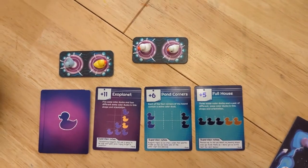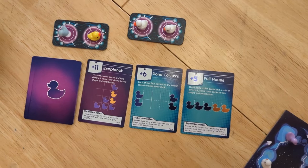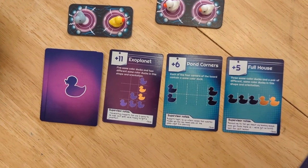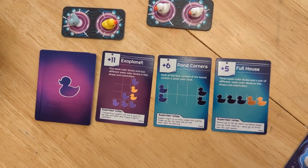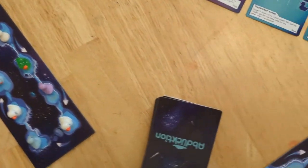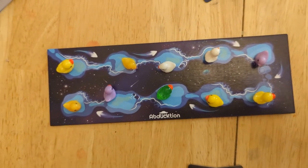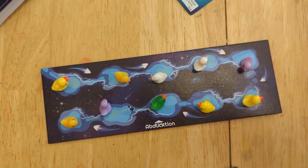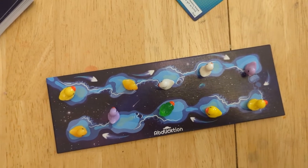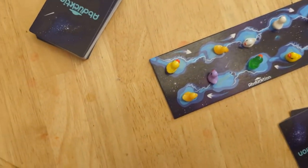Hi, I'm Josh. I'm one of the creators of Abduction, and my wife Jessica and I are going to do a play-through for you. We are playing the expansion pack version, so we're starting with research pods. We have six pink cards and six blue cards shuffled together for 12 total. Jess has her board loaded up, and I have my board loaded up. I'm pretty sure I saw a duck most recently, but ladies first, so I'll let Jess go first.